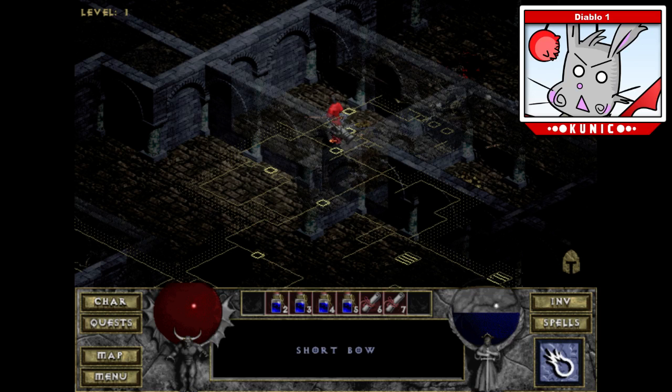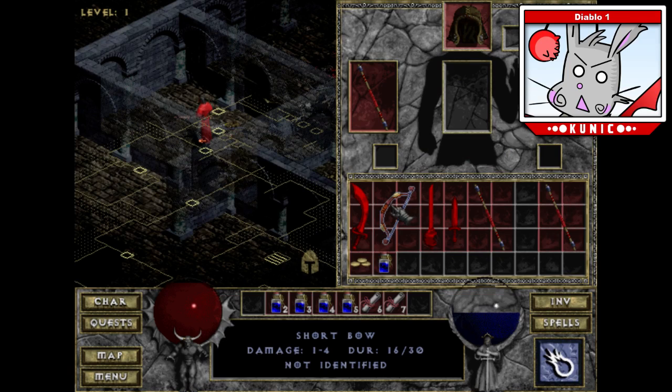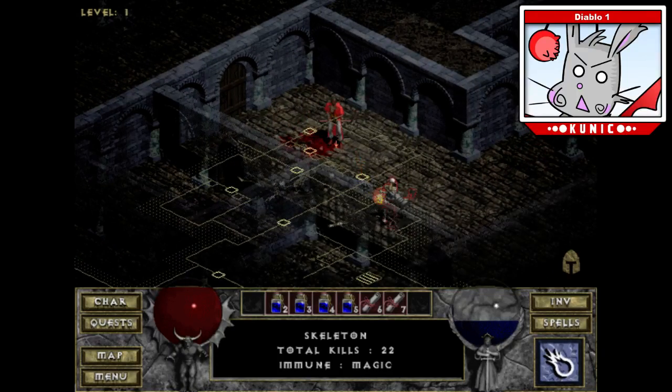You can tell items are magic because the tint of the letters is slightly bluer — it's very, very light, but you can notice it. This area is a lot bigger than I thought it would have been.